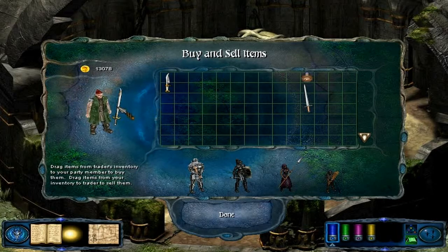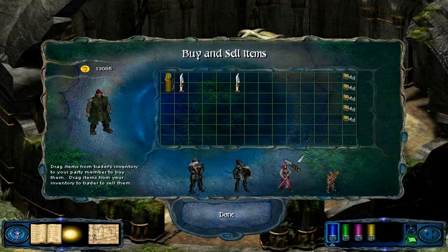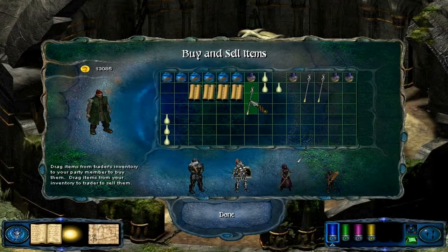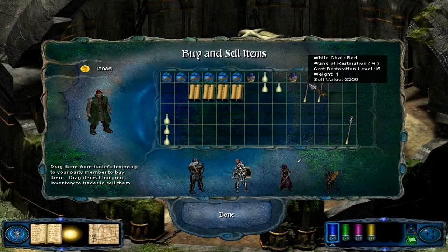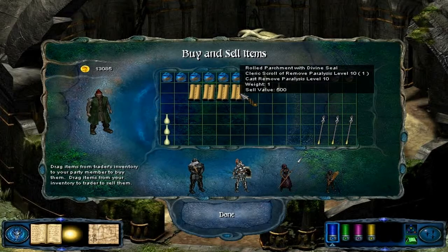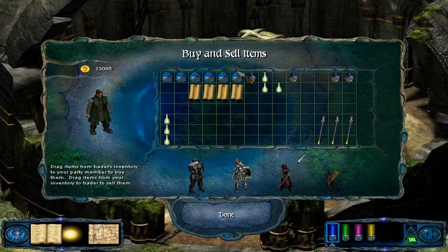We will sell quite a few of these because we honestly don't need them. Where's that one dagger at? You have it, don't you? Yes, we want to keep that one. We got quite a few wands — Wands of Resurrection, Restoration. Fine, I'll keep a hold of it for now. Remove paralysis — we'll keep those too.